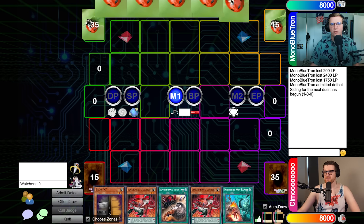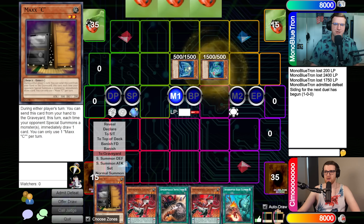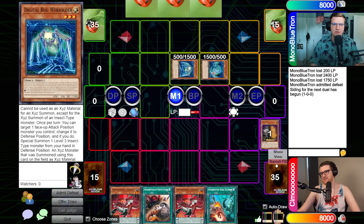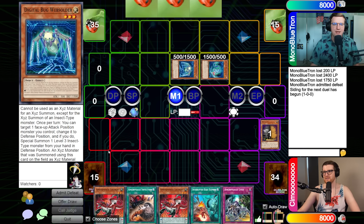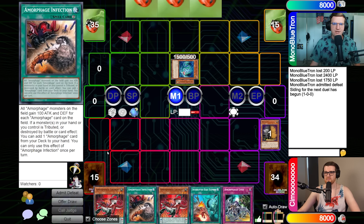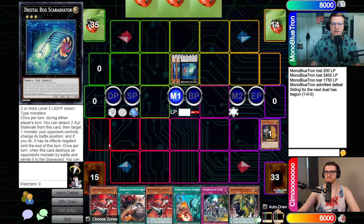I'm going to switch this guy to defense position to Summon Digital Bug Centibit from my hand — hey, what did you say about playing the game now? Well, don't worry, I wasn't going to play it too much. I wanted to go all the way to Rhinosbus, but we're just going to overlay here and Summon Digital Bug Scoradiator. I'll take a draw, set one, and you're good to go. Let's see what this Scoradiator does as a quick effect — oh, it changes battle position and negates effects. That's kind of cool.